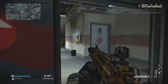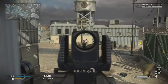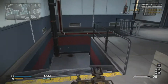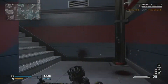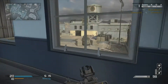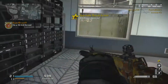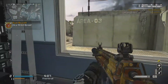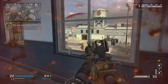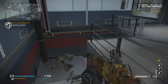Whatever it takes to hold down a certain area of the map, that's what I recommend in free-for-all, because free-for-all is not about running around and killing everybody. The spawns in free-for-all are too unpredictable — if you run around, you're going to kill somebody and they're going to spawn right behind your back. The spawns are really not good, so you've got to learn to stick towards the same area of the map. Not necessarily camp, but running around is not going to get the job done most of the time.